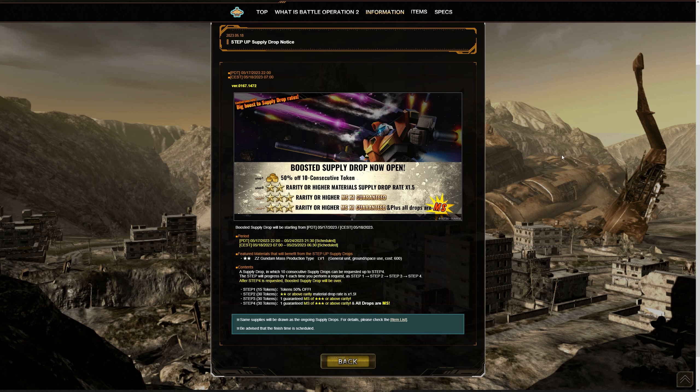Use your coins wisely, but a half-off discount is always a good thing — you never know, you might get some extra tickets to boost those front liners or back liners you like using. There are also the usual steps here, with a chance to get more two-star items, and then at step three and step four, more three-star quality items — maybe weapons.